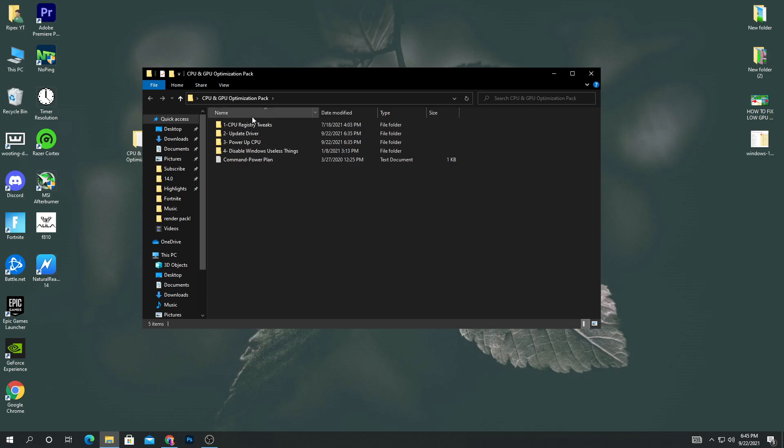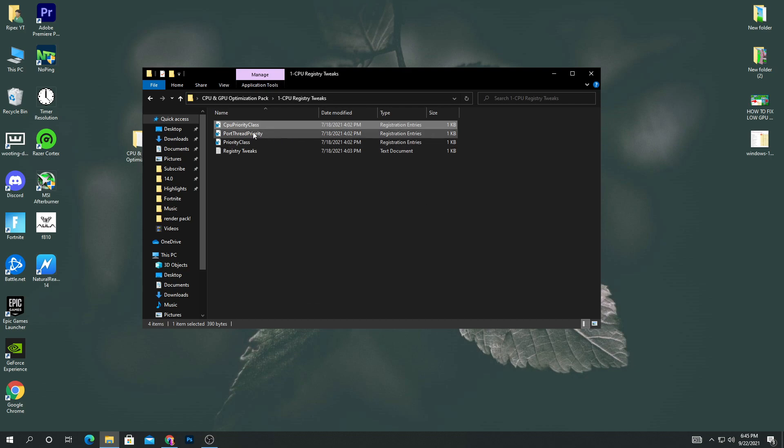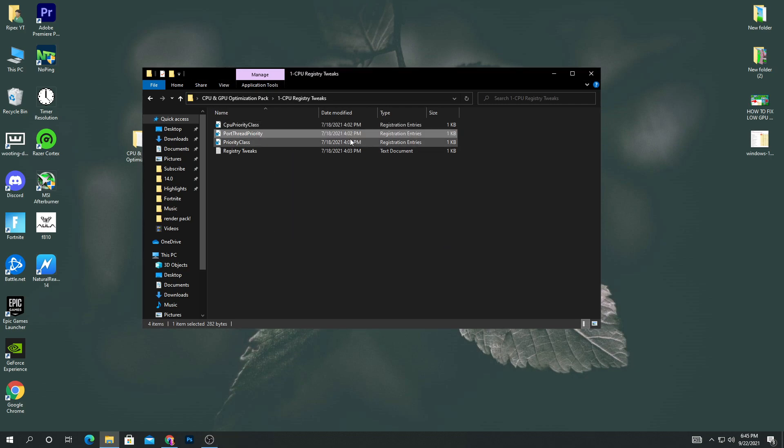First, open the CPU register tweaks folder. Here are some files: CPU priority, port thread priority, and priority class. You need to simply install these files on your PC. Right-click, click the merge button, click yes, and install the file. Double-click the next ones and do the same — install all these files on your PC.